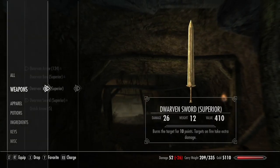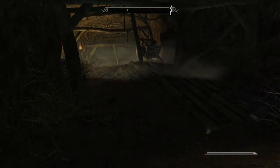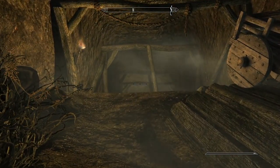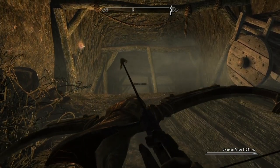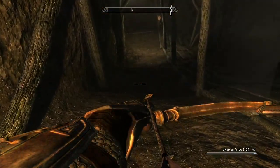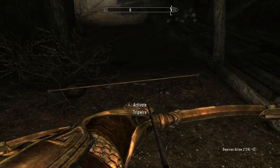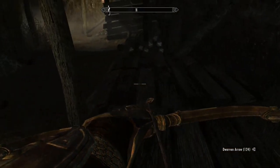You've got to sneak through this mine here, and they do have a trap set up, so you've got to be real sneaky. I've got the bow out for good measure, and we're coming down this nice hill. I can see the trip wire right there — I'm going to step around that. I could activate it, but why bother?